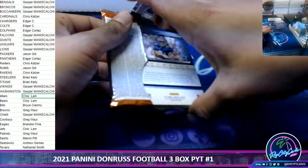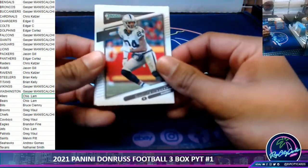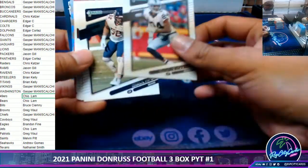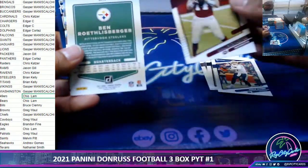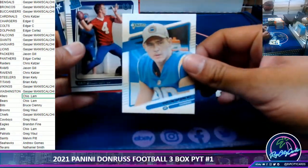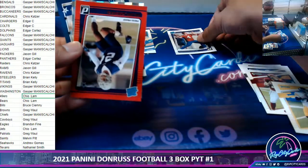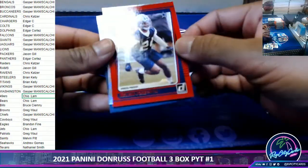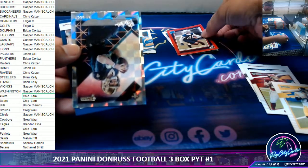Gasper hit the Jags — good luck going around. Every variation — Sam Ellinger, Kevin Joseph. Let's leave those base reds.